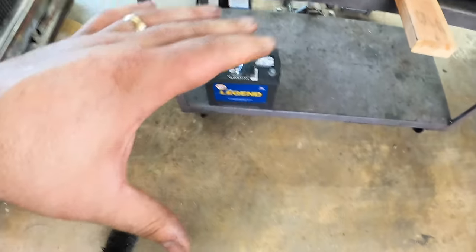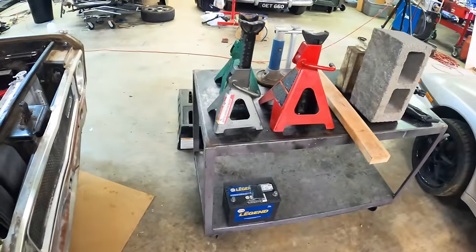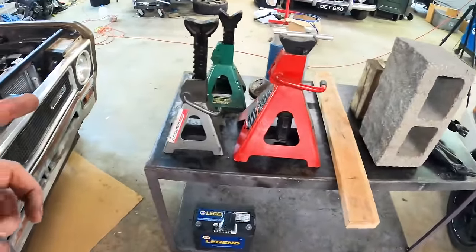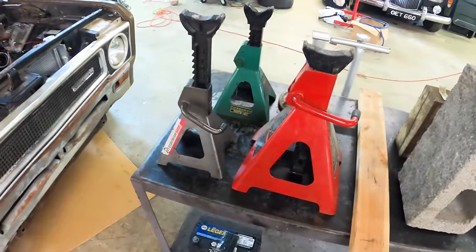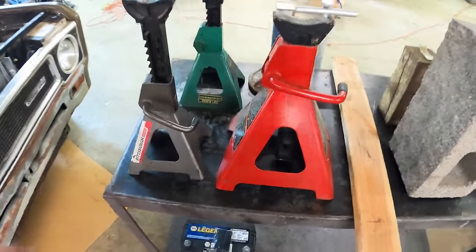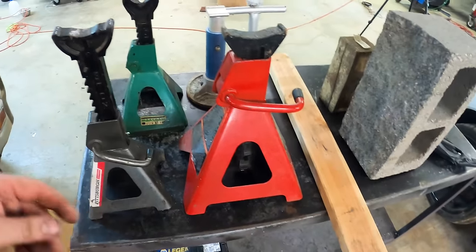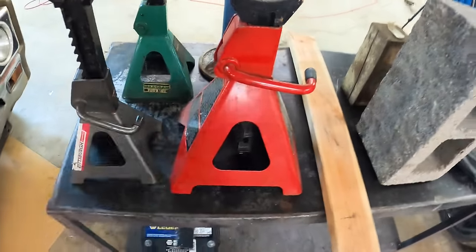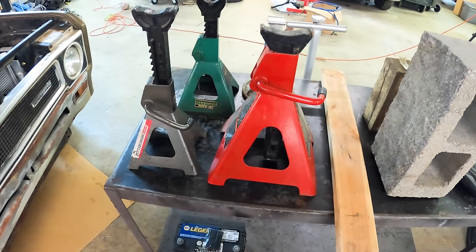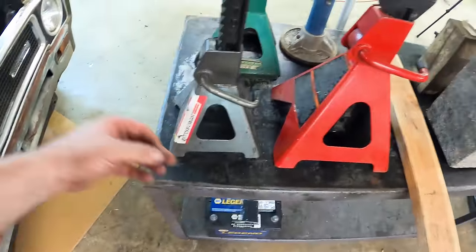Jack stands work best on a solid footprint. These pointed styles will sink into soft ground. If you're working in a gravel or dirt driveway, cut a base plate — hardwood plywood works, not cheap plywood. My preferred method is to call a place like Metal Supermarkets, measure a two-inch additional square around your stand footprint, get them to cut you metal plates relatively inexpensively, then spray them with a coarse bed liner to keep the stands from sliding. That prevents sinking if you don't have concrete. I don't like using flat pavers because these points can dig in since pavers aren't as dense as a concrete floor.